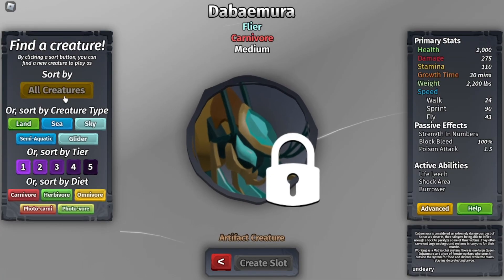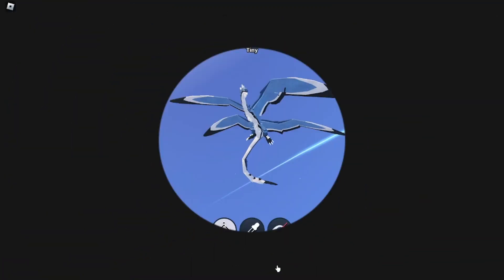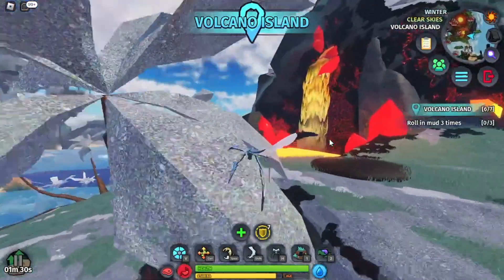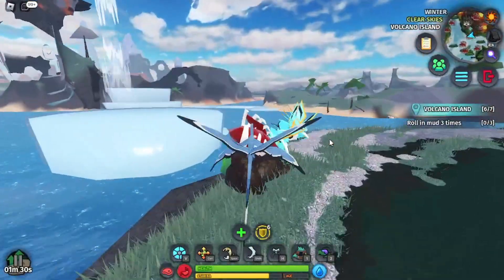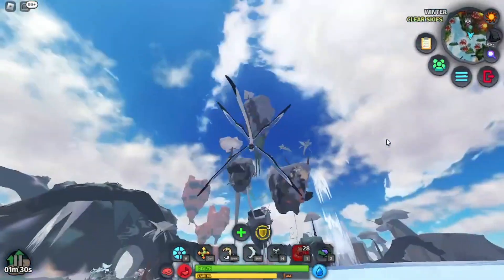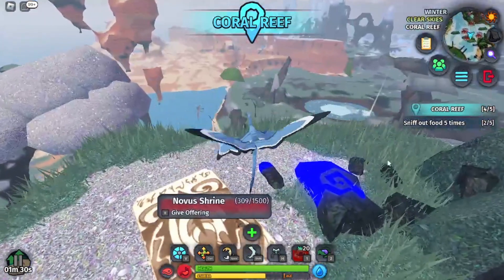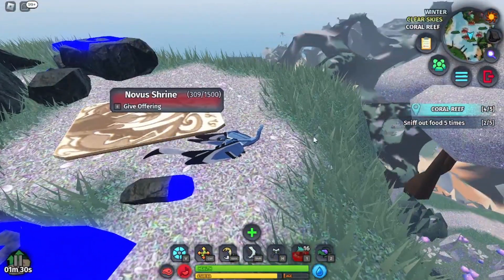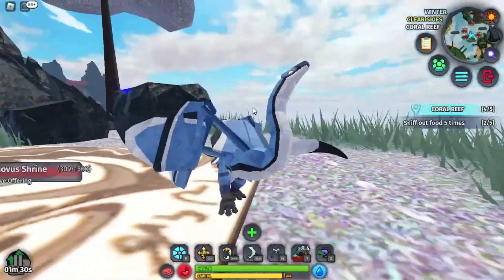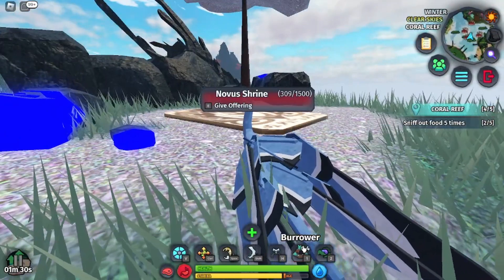For this artifact you will need to use the Uvius. I recommend the Uvius because it is just a really good creature for basically any quest. What we need to do is find a meat spawner like this one. What you need to do is place a burrow here so you can easily access the meat, and a burrow at this warden shrine up here. Now you can do it to any warden shrine, but just remember it has to have over a thousand needed meat donations, or you will only be able to get the 2% artifact which is not worth it.